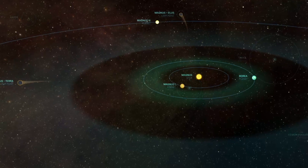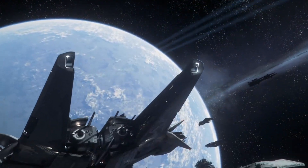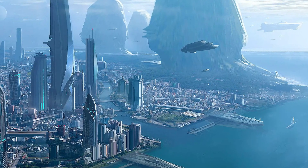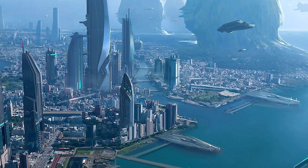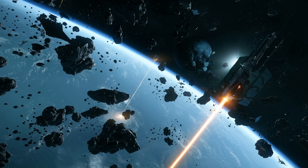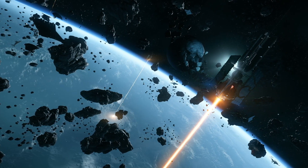The presence of dense metals on Magnus I and the remoteness of the system attracted the attention of the military, who saw it as a good place to build ships far from the public eye, with a local source of materials. When Terra was discovered not long after, its connection to one of the most viable systems in human space made it even easier to move materials and ships to and from Magnus. So in 2533, the military began terraforming Magnus II, naming it Berea — likely a clever joke, as Berea means 'cold wind' in Latin, an interesting name for such a hot and dry planet.